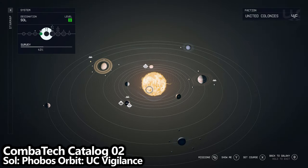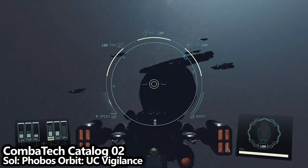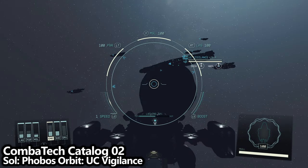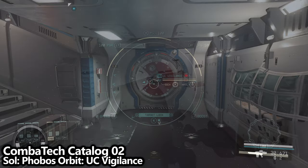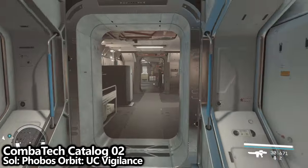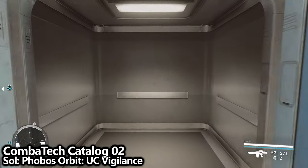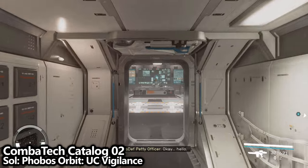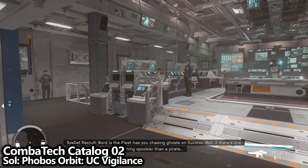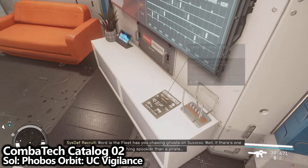Still in Sol, there is a moon of Mars called Phobos. Go to the orbit of Phobos and you can find the UC Vigilance — also a ship you'll be taken to automatically if you commit any crimes or fail a contraband scan. Once on board, head up the elevator to the main central room. From the command center, take two left-hand turns into a small side room, and here you'll find the Combatech Catalog 02 skill magazine.